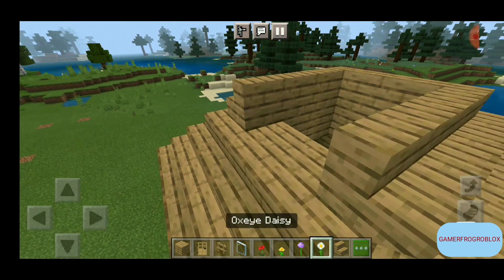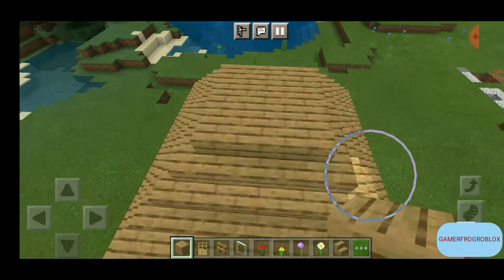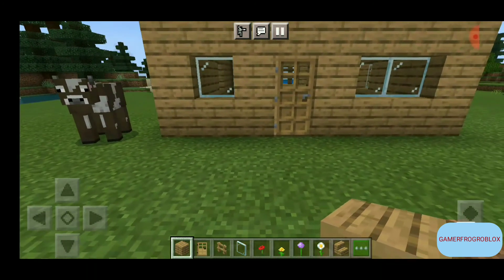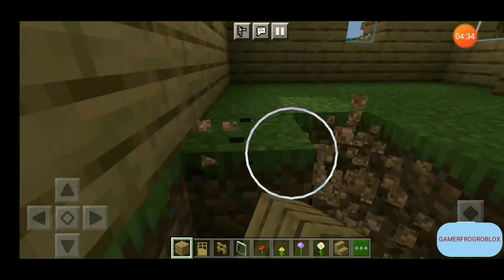Put a few blocks here to fill in the roof — there you go, a nice little roof! Now that the house is built, you'll want to replace the floor. Let's start breaking it.